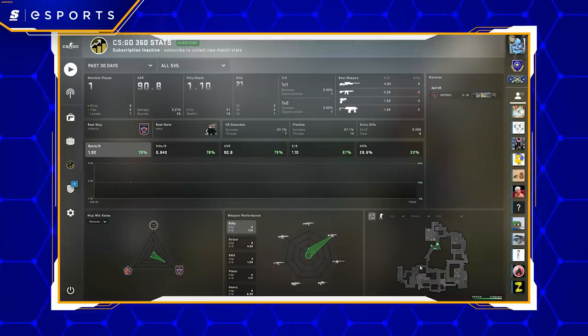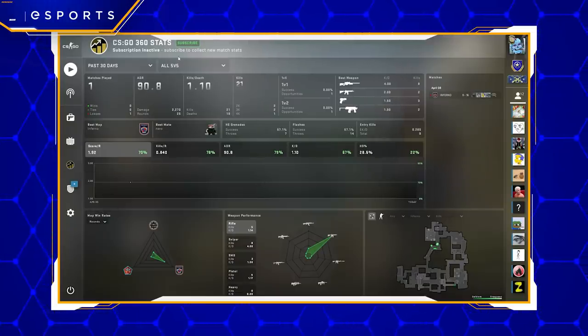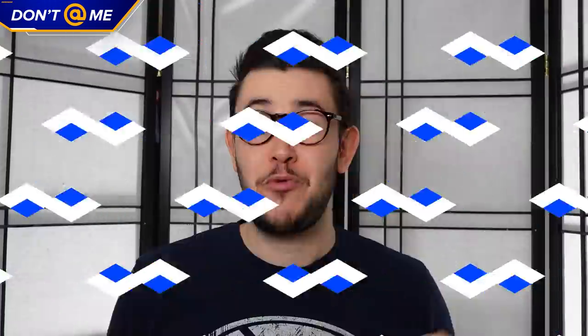Valve also decided to take their newly introduced statistics hub to its logical conclusion and turn it into a monthly subscription-type deal. It's called CSGO 360 Stats, and for 99 cents a month American, you can get access to match stats from the competitive, premier, and wingman game modes, as well as the round win chance report that was first included in Broken Fang. It's pretty much a paid version of Leadify that, in all probability, isn't as good. That said, it's Valve-published and very cheap, so all in all, a harmless thing to at least try out for a dollar a month.